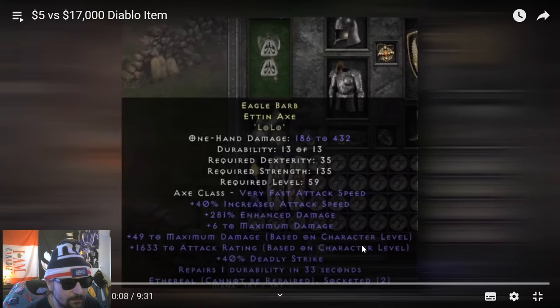Look at that eagle barb axe — a couple of lows in it, very fast attack speed, 40% increased attack speed, 281% enhanced damage, six to maximum damage, then based on character level maximum damage and attack rating. That attack rating is sick. He actually touches on attack rating in this video too.